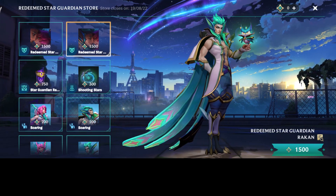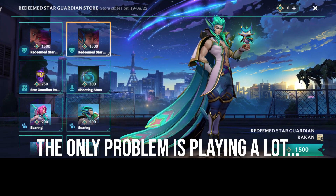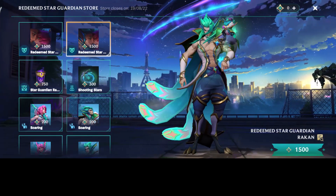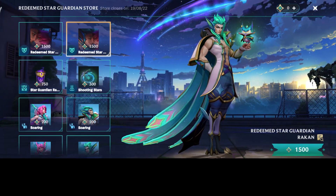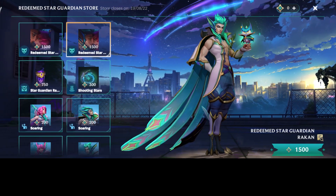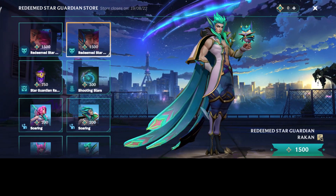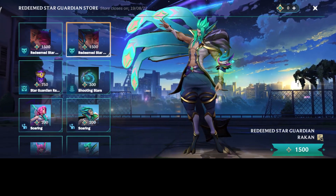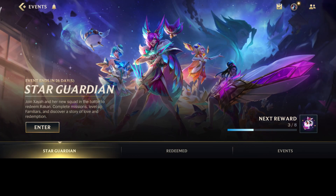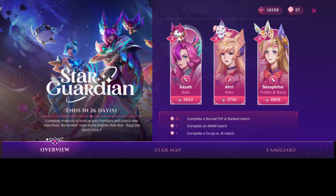So that's the value for 990 wildcores — you get two legendary skins, their poses, and their borders, if you're willing to grind for this event. I play ranked a lot so this is the perfect time for me to grind. For casual players it could be more of a problem, but think about the value. This is also a free event, kind of like a game — I'll discuss that later.